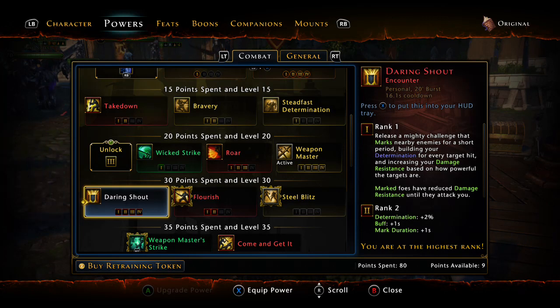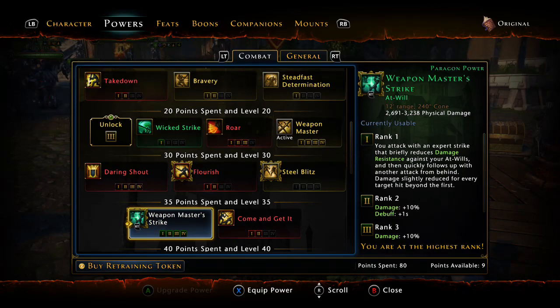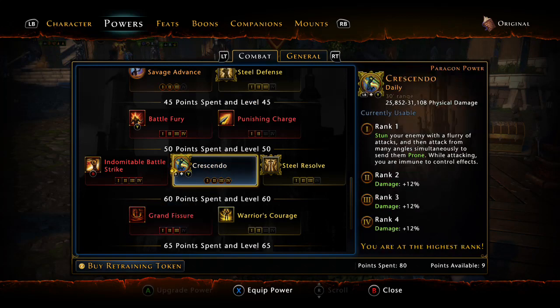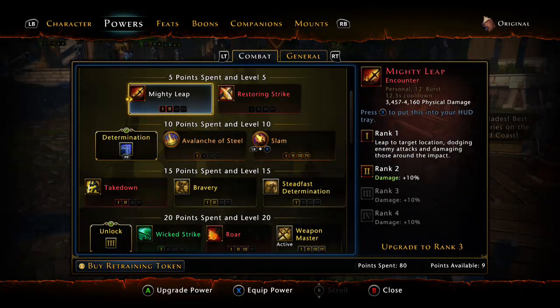I have daring shout slotted because I can afford it and I'm still not even using nine points, so there are still times I might want to use it — but probably not now that I don't mark targets. I just did it out of habit. You've got a lot of wasted points as a great weapon fighter, so that's not necessary in this build. Weapon master strike four, battle fury four. Indomitable crescendo is still your single mark target attack — I won't use it as often now because of slam giving me such a huge buff. There will still be times I use crescendo as a second daily, and I'm going to look through the other dailies to see if there might be a better replacement for crescendo since slam is taking over what it was doing.